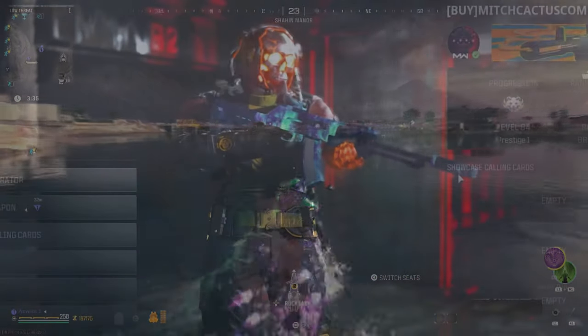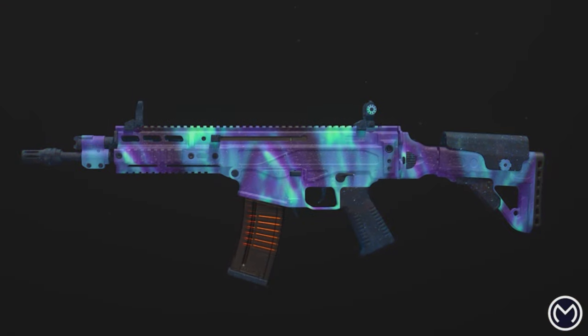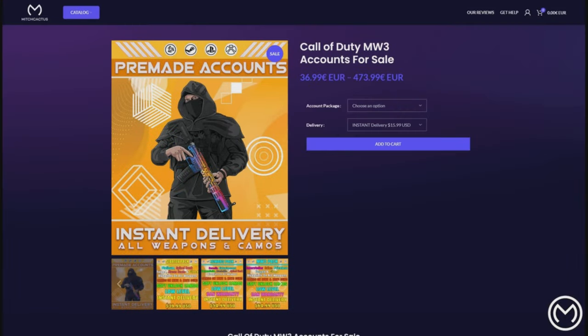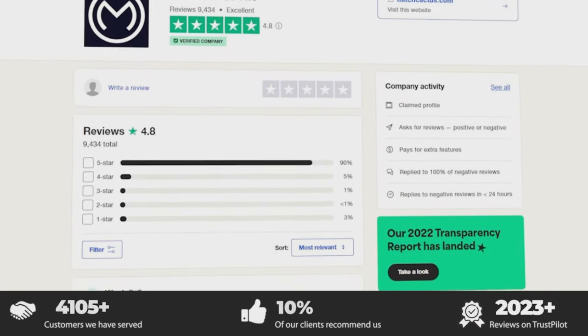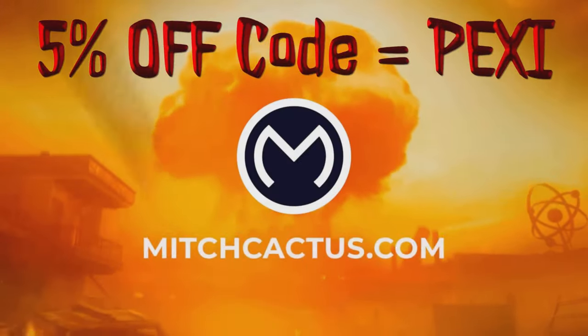Be sure to check out the sponsor of today's video, mitchcactus.com. They can provide assistance if you need any help unlocking the nuke skin, mastery camos, or even zombie schematics. They are safe and reliable and have been providing these services for many years. Their service works on all systems, and with over 10,000 positive reviews on Trustpilot, you won't find a better deal anywhere else. Check the link in the description and use the code PEXI for five percent off.